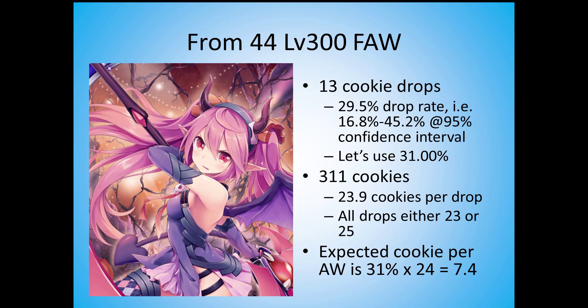Let's look at the same thing for the fantasy art witch. I recorded the rewards from 44 wins, and there were 13 cookie drops from which I got 311 cookies. Using the same process, the expected cookie per fantasy art witch — there's a typo here — is 31% times 24, which works out to 7.4.